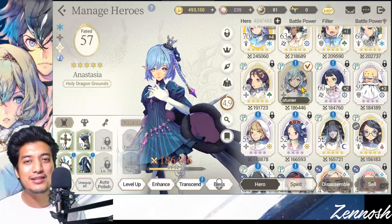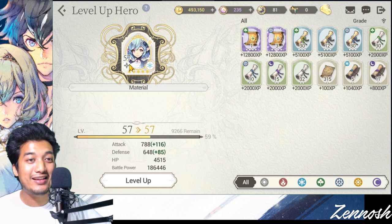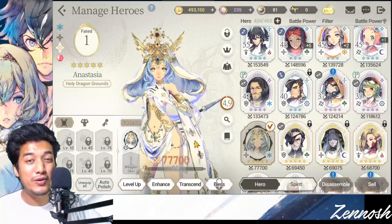The problem is my original Anesthesia is at level 57. I have already spent a lot of experience scrolls getting her to level 57 — a lot of experience scrolls were sacrificed. I don't want that sacrifice to go to waste. Right now I have a level 1 Fate Core Anesthesia. Can I just transcend her right off the bat by using the original Anesthesia?